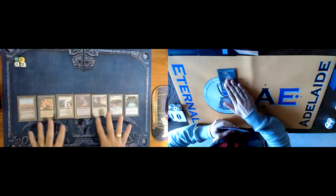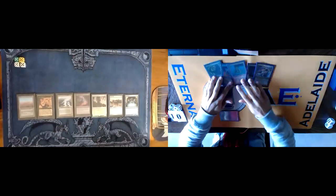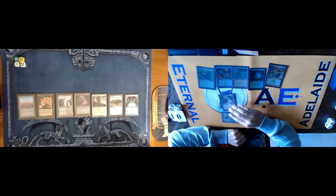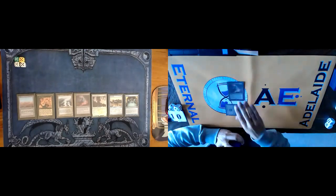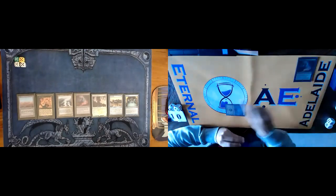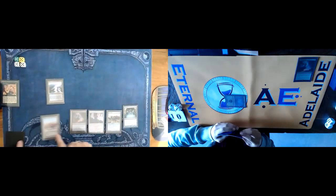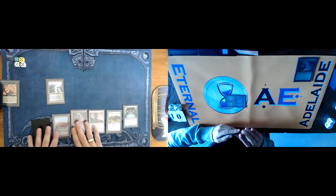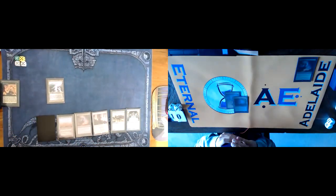It's also easier on your colors. So there are definitely arguments for and against, but yeah, Thassa's Oracle combo is everywhere now. It's probably a case of just giving it some time, seeing how it pans out, and then if it's oppressive in one year's time then it means it's probably been at three points for too long. This is a keep. I'm going to play, so we're going to go — land and pass turn. Draw, play this, and pass. I'll play a Wooded Foothills and pass as well.